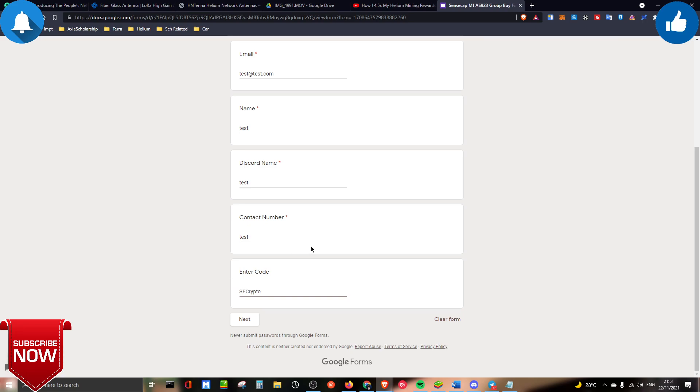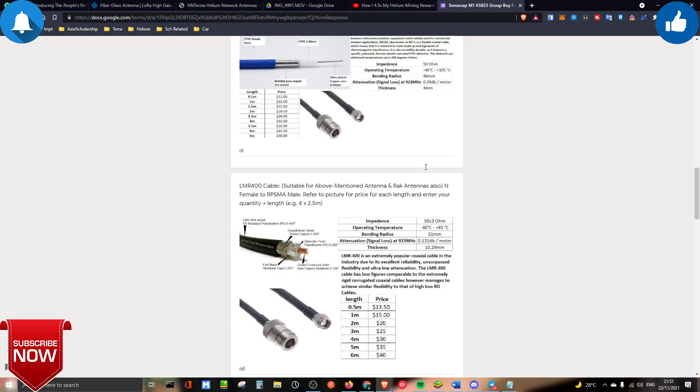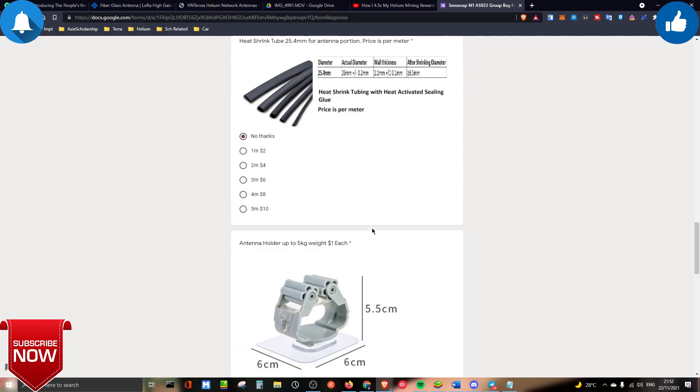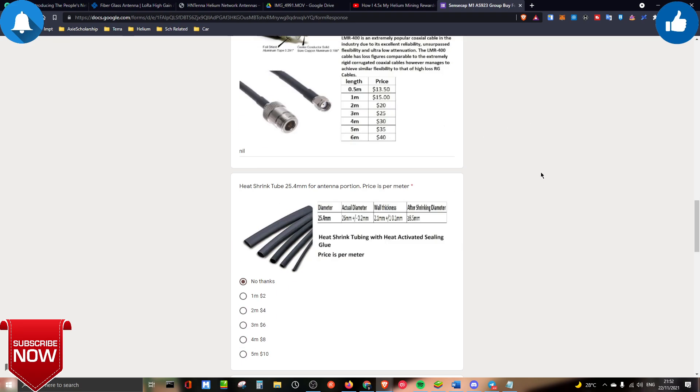In the form, enter the code 'SGCRYPTO' to get 5% off your total bill. You'll see all the items they're offering — from indoor antenna to outdoor antenna, cables, and all accessories needed to set up your outdoor antenna. Choose how many units you want, and they'll ping you on private DM with how much you need to pay and payment instructions.